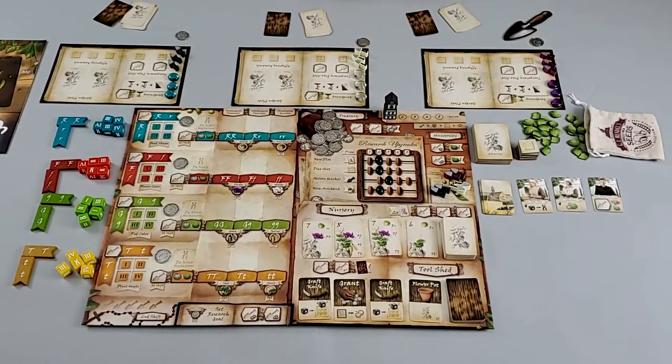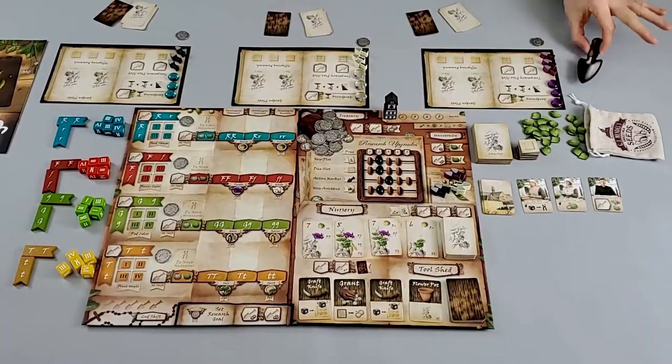The purple player is going to be player number one, symbolized by the shovel as the first player marker. As we go through the game, the first player marker will pass among players. Just to show you how the game plays, let's look at all the cards every player has so you can see exactly the strategies we want to start working towards.